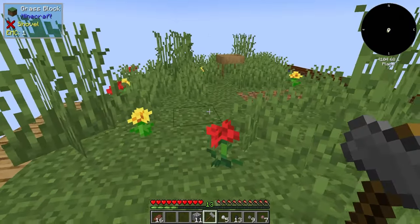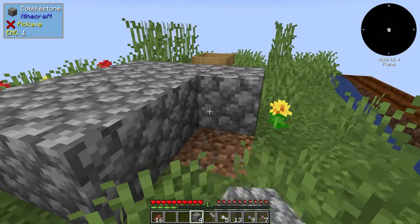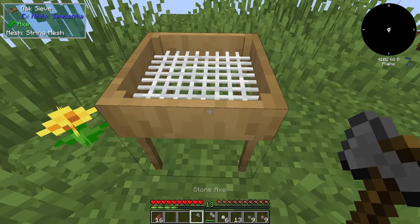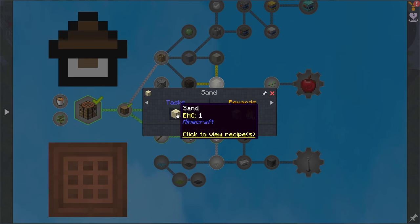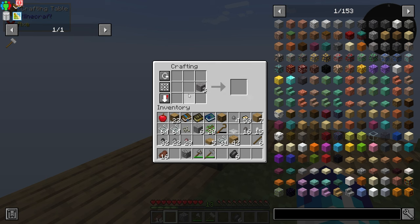To be able to use this hammer, we just need to place some cobblestone on the ground. We can vein mine it into gravel and pick up the quest. Let's pick up this sieve. We can also get sand from using the hammer if we hammer down gravel again.